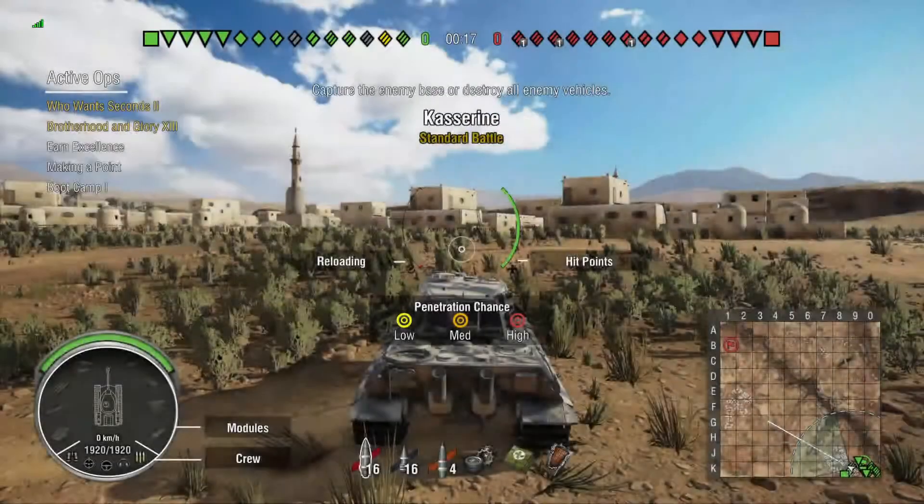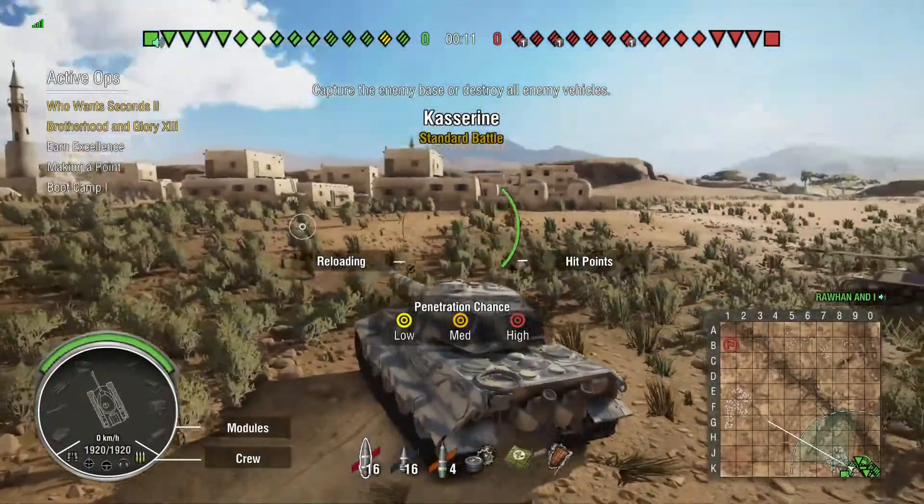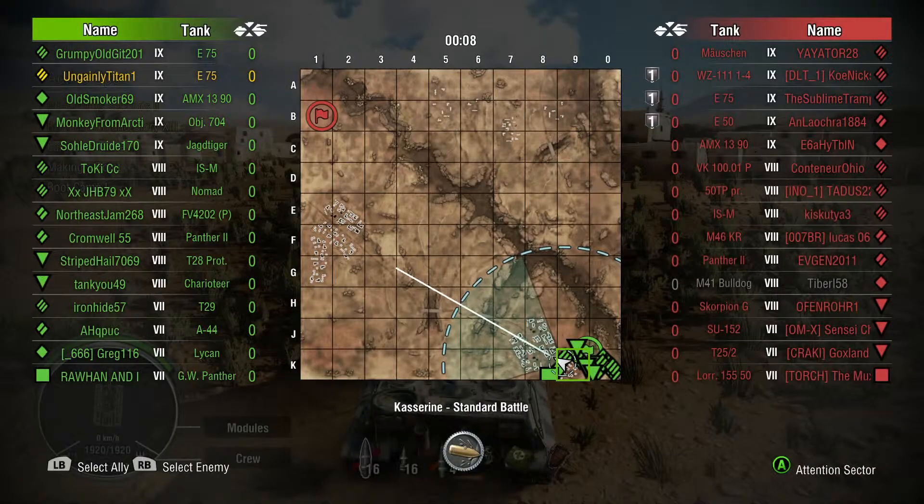Hello there, welcome to this episode of World of Tanks with Ungainly Titan. We're here in Kazrin Pass for the E75, one of the games I had on the path to the E75 and the E75 unlocking the E100.